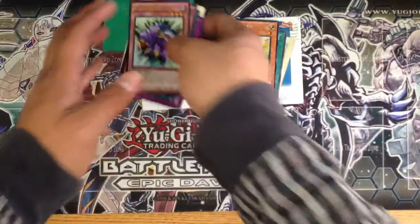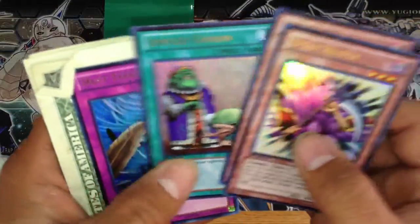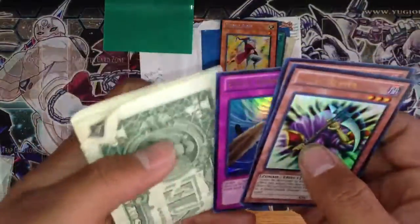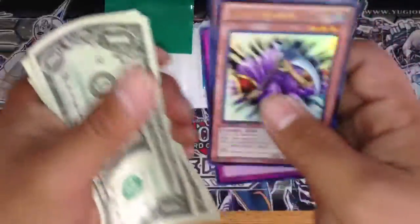In return, I will be sending out your two Spirit Reapers, Upstart Goblin, and Dust Tornado, and the $4 change — 1, 2, 3, and 4 — and all these cards are Mint.